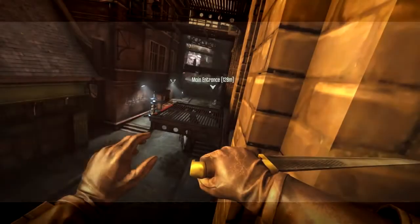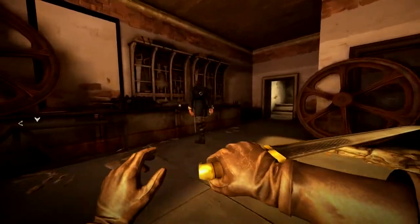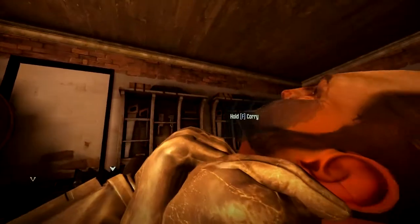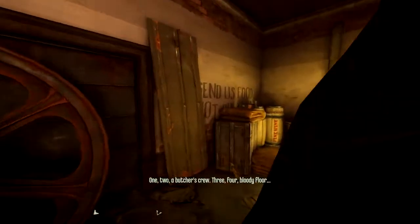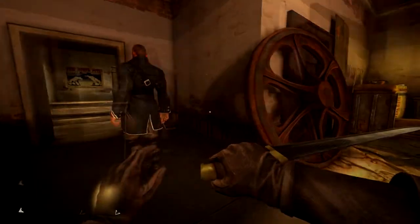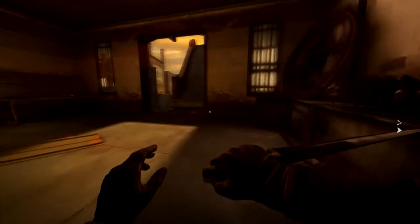After failing to save the Empress and being framed as her killer as Corvo, we now get a chance to follow the role of Daoud, the real assassin of the Empress of Dunwall, in the latest downloadable content for Arkane Studios' thief-inspired game, Dishonored. Is this finally the DLC that fans have been looking for? Let's find out.